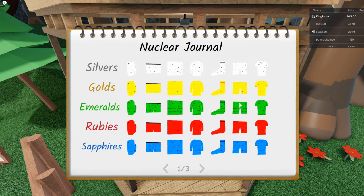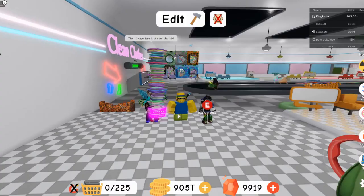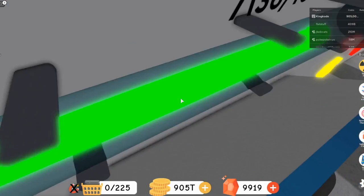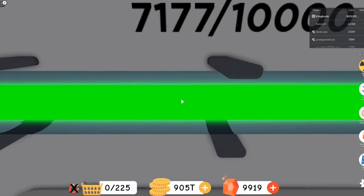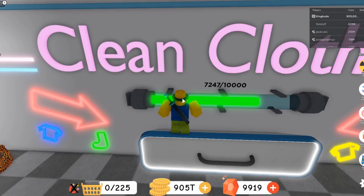If all your washing machines are full you're not going to get the shinies. Don't really worry about the silvers and gold because those are easy — mainly focus on the shinies first. Then once you get the shinies, go ahead and grab the silver and gold. One of the main things when you go into a server: make sure the bar is at least a little bit filled. If it's all the way down below the halfway mark, just go ahead and leave the server.